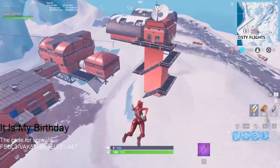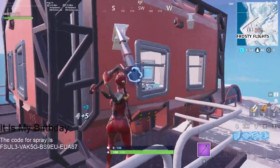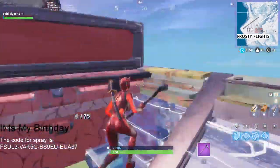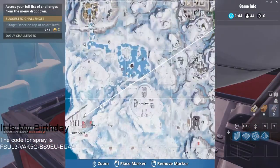Hey, what's up guys, and welcome back to my YouTube channel. It's Michael, and in today's video I'm going to be showing you guys how to dance on top of Raider Tower. All you have to do is come over here, break this wall a little bit, and come over here — the minimap location is right here, as you can see.